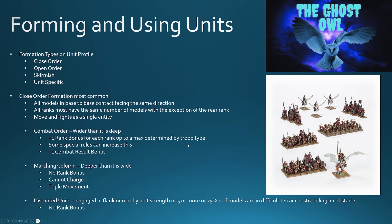Within close order formation there are three states in which it can exist. The first is combat order, which means the unit is wider than it is deep. All of the infantry units in this picture are in combat order. You get a plus one rank bonus for each rank up to a maximum determined by its troop type, and troop type is becoming quite important. Some special rules allow you to increase this, and you also get a plus one combat result bonus for being in combat order. This is what I expect most units to be in most of the time.